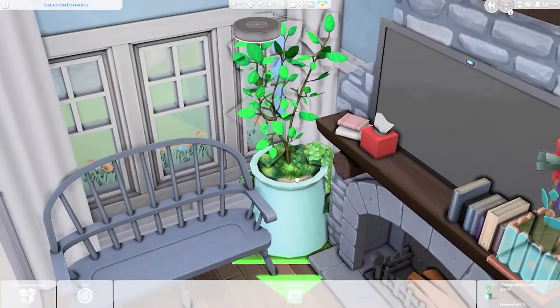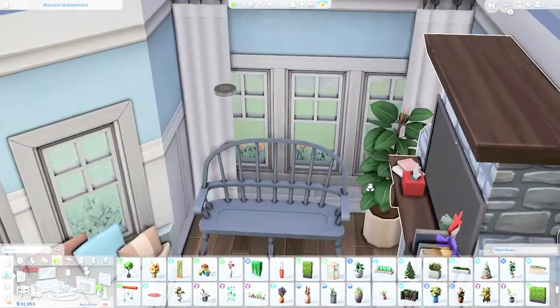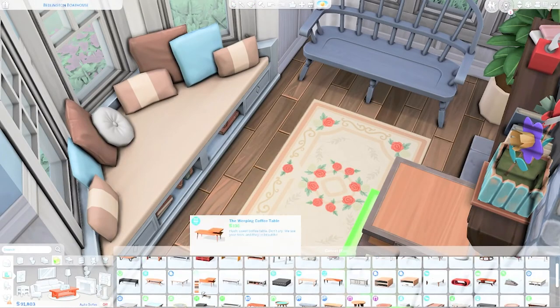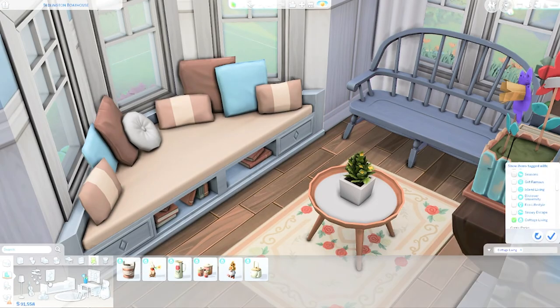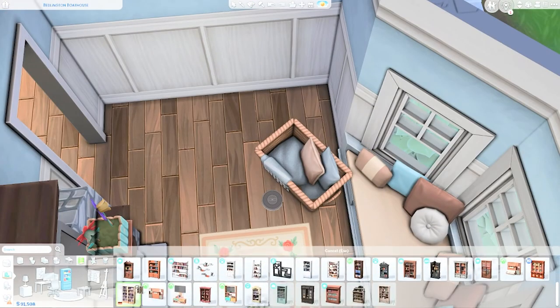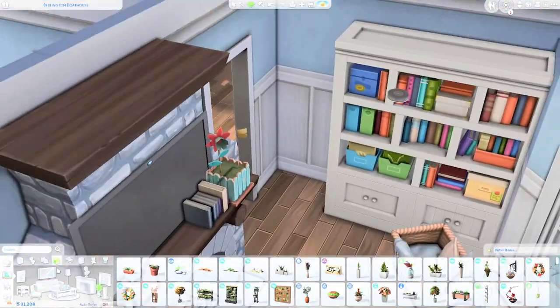After this I'll be adding a coffee table from the Tiny Living pack, but I will be removing it in the screenshots and when I upload the build, because when I wanted my sim to light the fireplace they couldn't access it due to the coffee table. The living room also has a mini library which I used from the Kids Room Stuff pack.